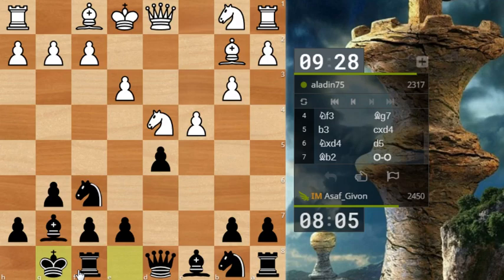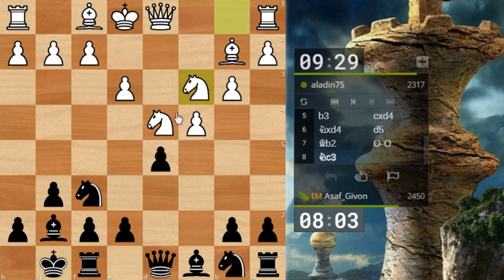White is a little bit behind in the development of his kingside. He just played knight c3, so the idea of taking on c4 followed by e5 doesn't make sense anymore, because now he can recapture with a rook. But his kingside is very much underdeveloped, so what I'd really like to do is play e5, and after the knight moves go d4, and very aggressively open up the center to attack his uncastled king.